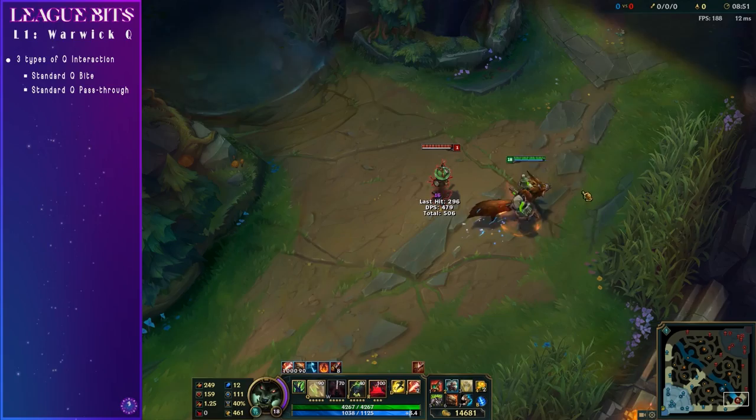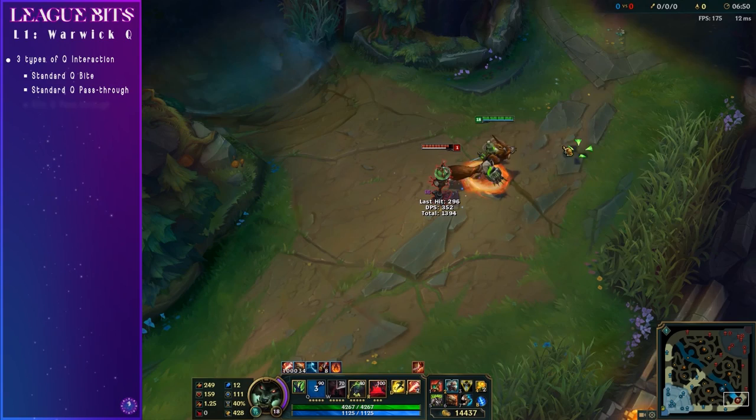Finally we have the 50% travel Q. This means that you can Q a champion as if you're going to go all the way through them, but instead you let go and travel to the center of their champion, which is essentially its current position.